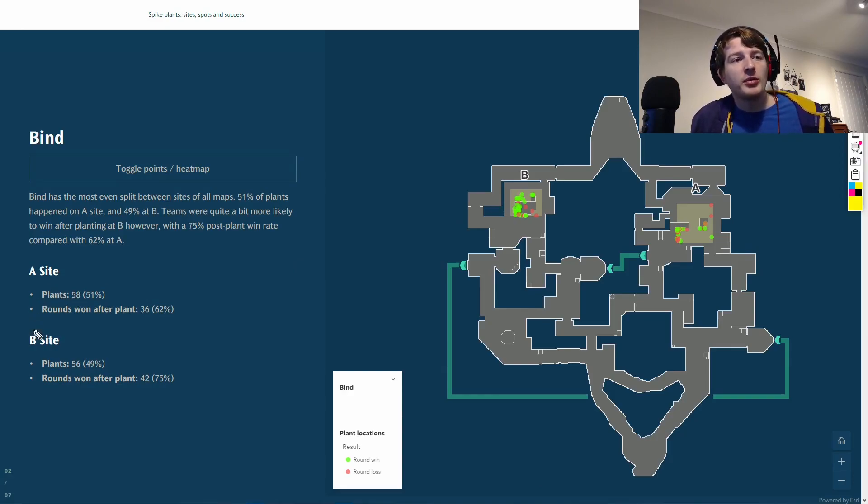Moving on to Bind, the number of plants was pretty even: 56 to 58, so 51 to 49 percent - not a big surprise given the map is split into two sides. But the win percentage is wild: 75 for B site but only 62 for A site. B site isn't too surprising because defenders have to come through a very narrow gap or through Hookah and the teleporter, dealing with that drop - all the ways back in are obvious and retaking is generally difficult.